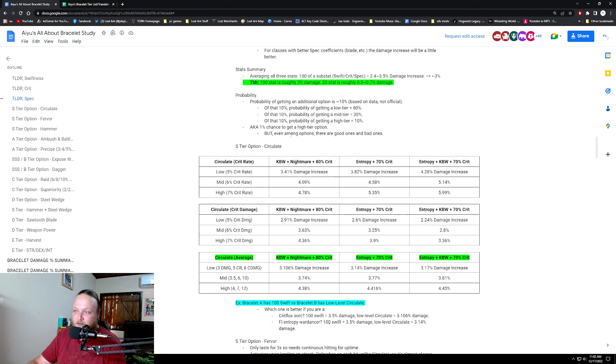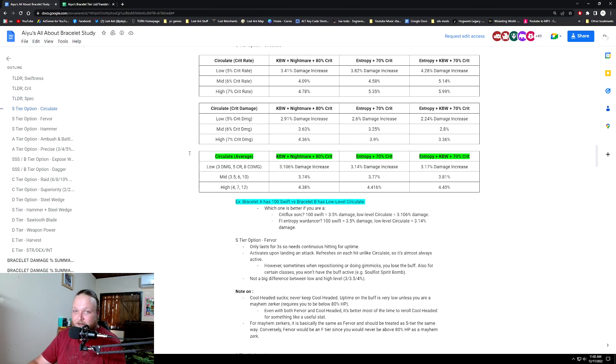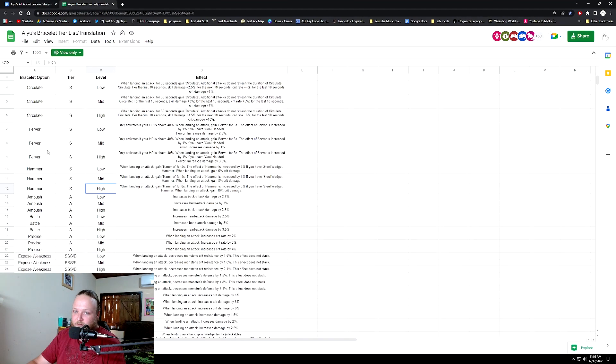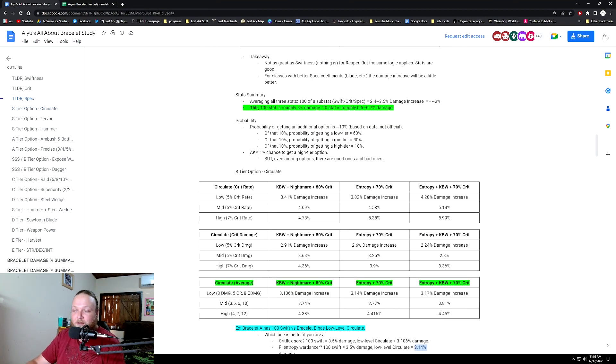Even among S-tier options you have good and bad ones. I'm not going to cover everything — that's why IU has his 40-minute video up there. I'm just covering the basics. For example: bracelet A has 100 swift versus bracelet B with a low level circulate — which is better? If you are crit sorc, 100 swift equals 3.5% damage, low level circulate equals 3.1% damage. For intent entropy war dancer, 100 swift equals 3.5% damage, but low level circulate equals 3.14%. Getting that low tier circulate is really close to 100 stat, but the chance of getting it is so low.